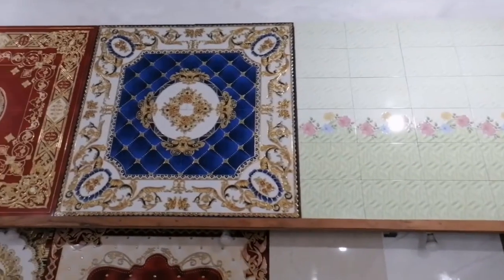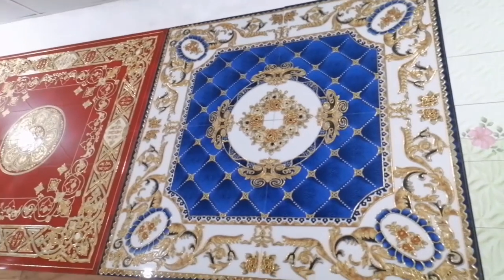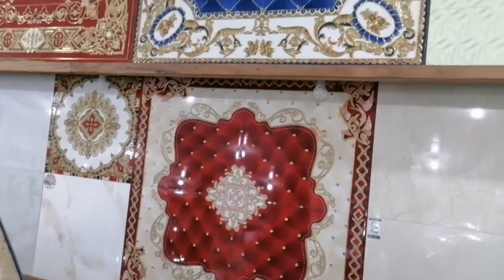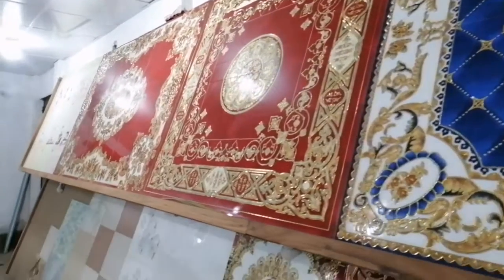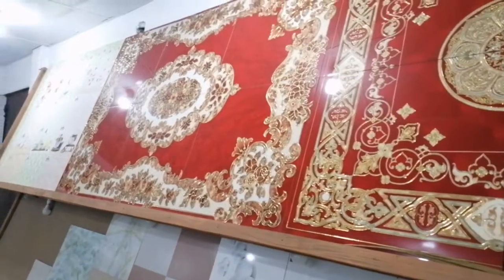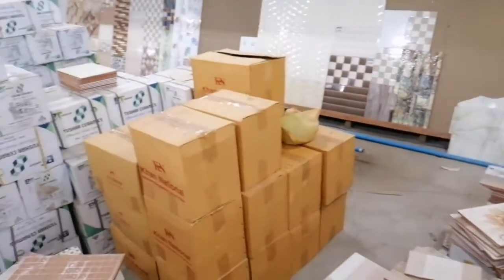This is a very nice view of the guest house. This is the color — the colors I brought. These are the colors of the eyes. It is the eyes and eyes.